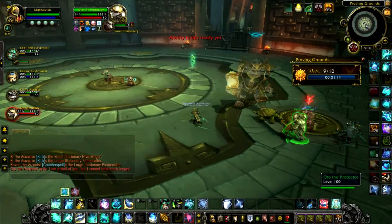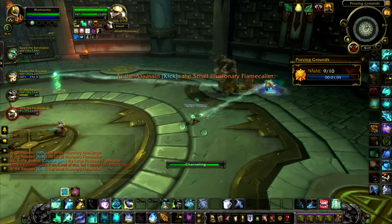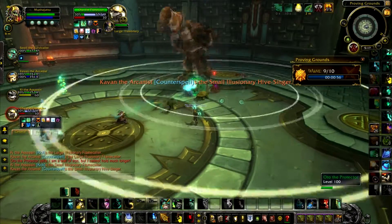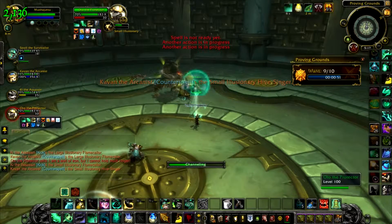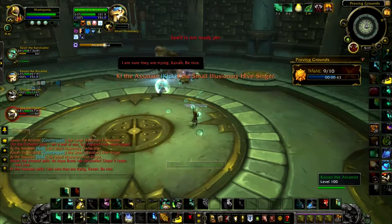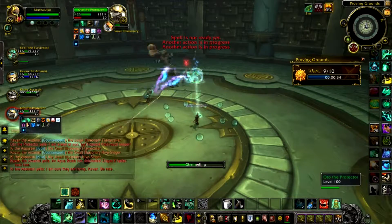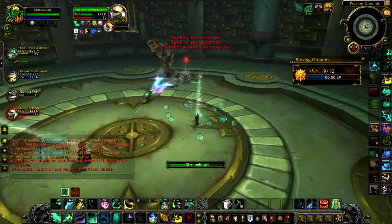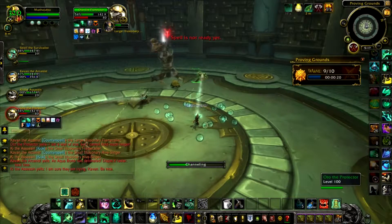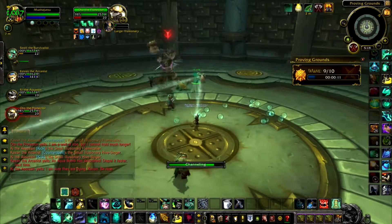I'm going to go over here and stun both of these buggers. In a moment I'll hit Enveloping Mist on him, chug a Chi Brew so I'm not wasting it. I do have Life Cocoon back up - I might be hitting that on the tank here. I wasn't paying attention to the Aqua Bombs - try not to do that. If one goes off it's not devastating, but if you let a couple go off in a bad sequence you're going to be in trouble. Dispel that Aqua Bomb and keep channeling. You really want to save Revival for wave 10 if at all possible.